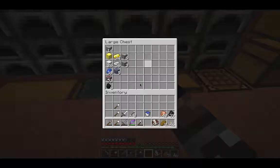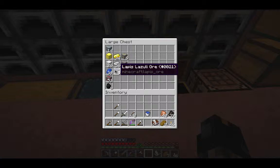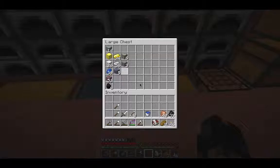We have 14 diamond ore blocks, 51 redstone ores, a bunch of iron, a bunch of gold, and a bunch of lapis — so we're very much set. Although redstone is still a little bit low; we're still going to need a lot more for what we want to do this build.